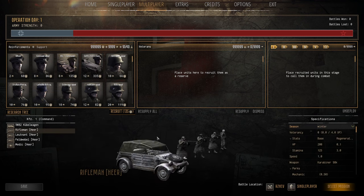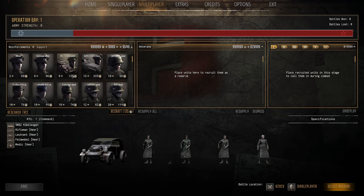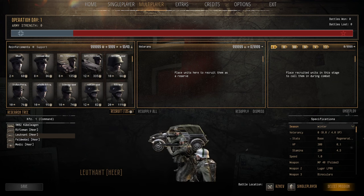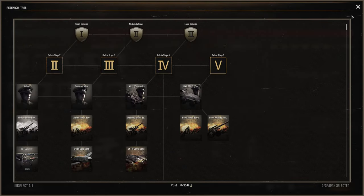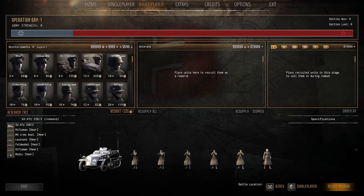The Kübelwagen Command Squad comes with a medic, which is far better. For the same population cap as the Command Squad but 135 manpower, it's not bad if you want to bring a medic and officer together. They come with rifles, a couple of SMGs, and the medic has a pistol. It's a skip for me, but the Command Squads do unlock the Calling Stages and Defense Stages on the research tree, so there is that use for them.